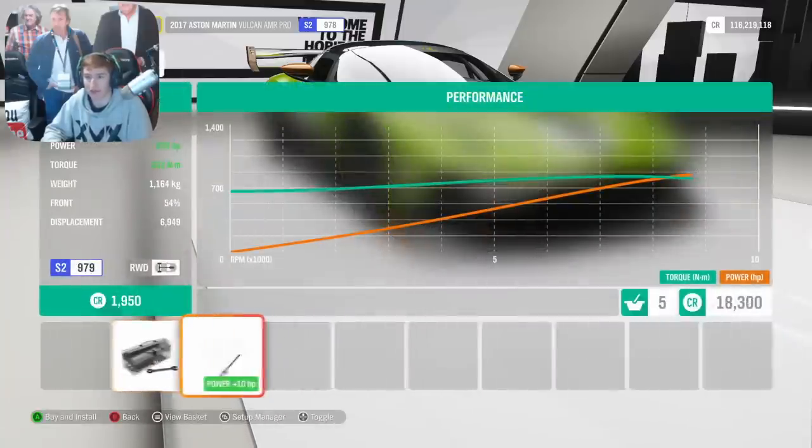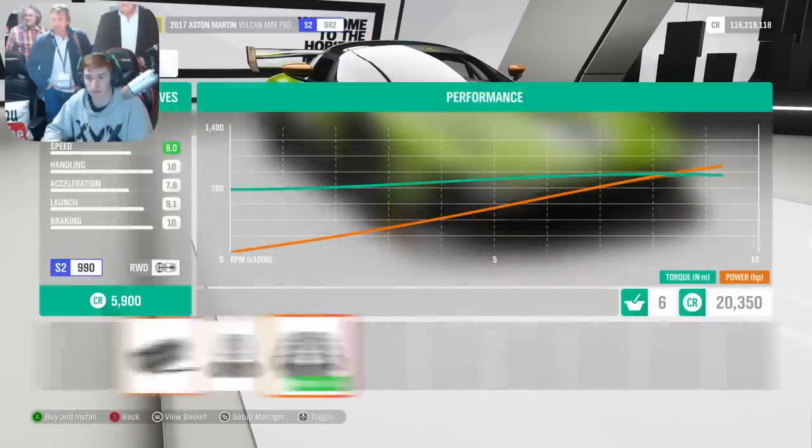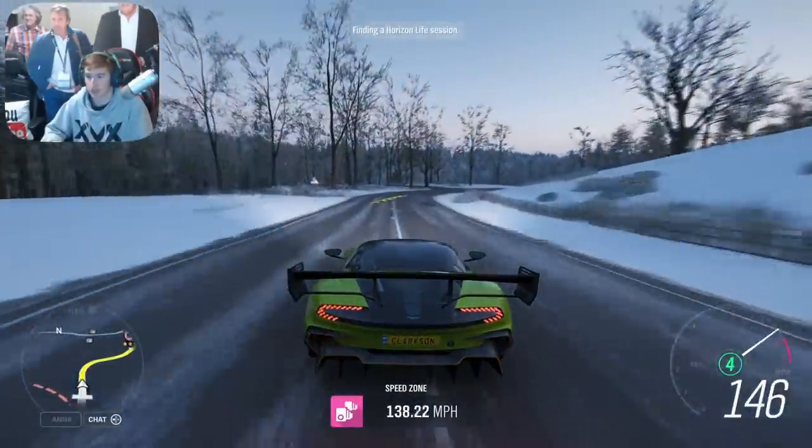Interestingly it doesn't seem like it's going to have a lot of power compared to some cars, but it is going to be very light. It's just under basically a thousand horsepower and it only weighs 1,100 kilograms, so this is going to be quite grippy. I can already tell it's got some good grip.